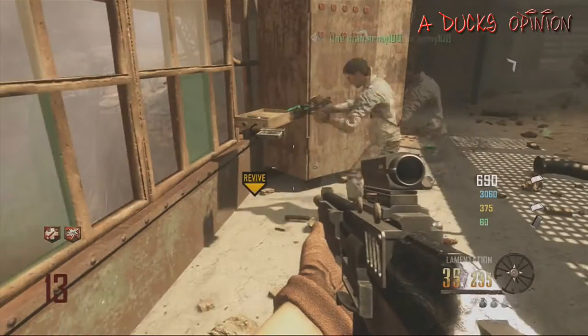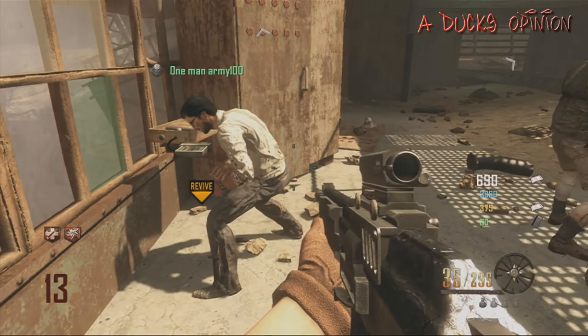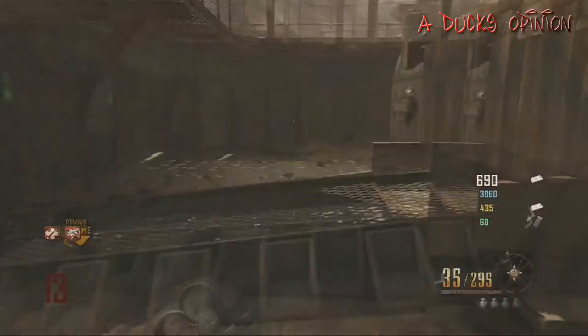Let him come over here and put this other part of the nav table up, and I'm going to show you guys where the nav table parts besides the meteor — that's at this place — are. So they both have ray guns, they're going to be perfectly fine.